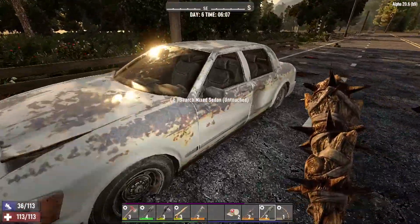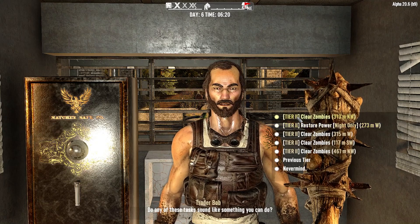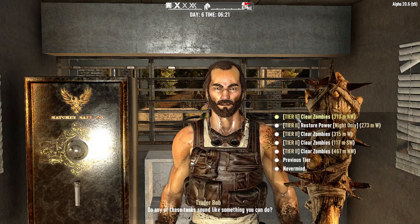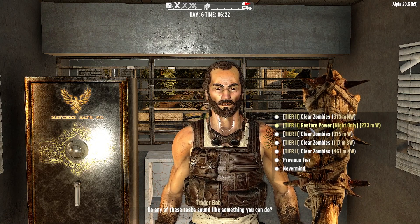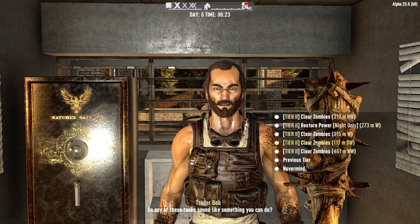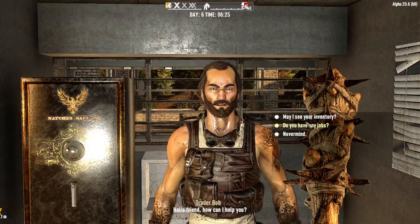Let's go in and see what Bob has for us today. Oh yeah, tier three quest. We're not going to do a restore power because I don't want to die — it's a permadeath series. Let's do this one that's super close, a hardware store. Very nice.